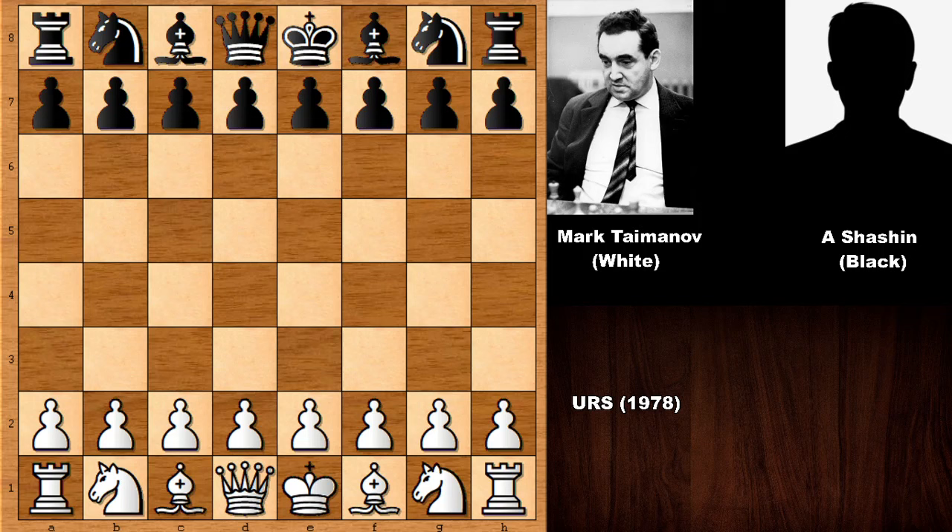You also know that Taimanov was one of the opponents of Bobby Fischer in the candidates in 1971, and he famously lost to Bobby Fischer 6 to nothing. So let's see — he was of course a very strong chess player, but he was very unlucky against Bobby Fischer.